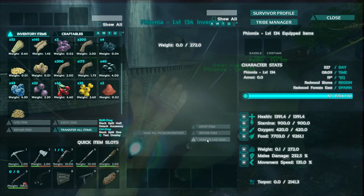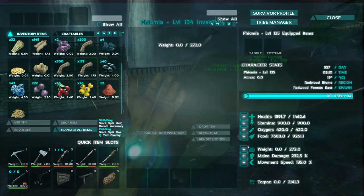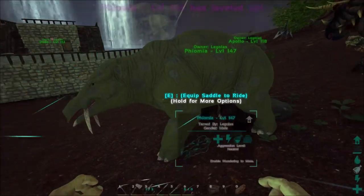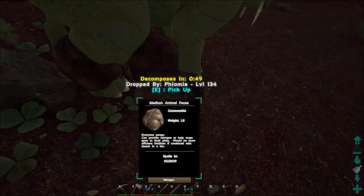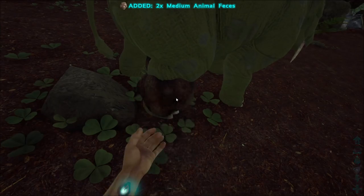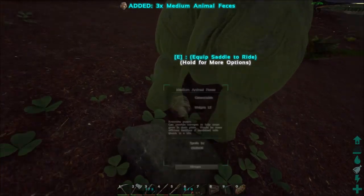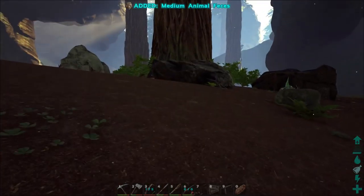We also need to get some poop because it's important — that's why we got this guy. We need to get poop. We'll pump his food. We're going to feed you well. We'll grab that and get all these, and now I can actually start a little bit of fertilizer.